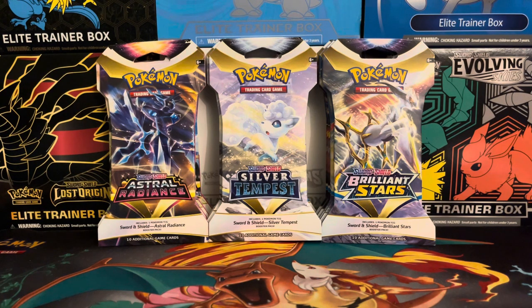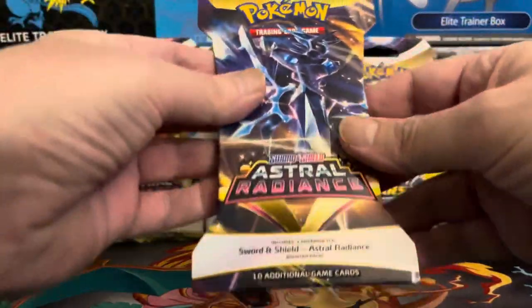Hey, what's up everyone, thank you for joining me today on another Pokémon Trading Card Game video. Today I decided to do something a little bit different — we're going to do a battle pack opening. We have three different sets: Astral Radiance, Silver Tempest, and Brilliant Stars. These are all sleeved packs and they are five packs of each set, so 15 packs total. Without further ado, let's just get into it. Let's start off with Astral Radiance.